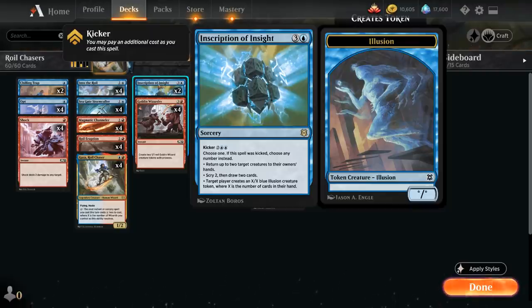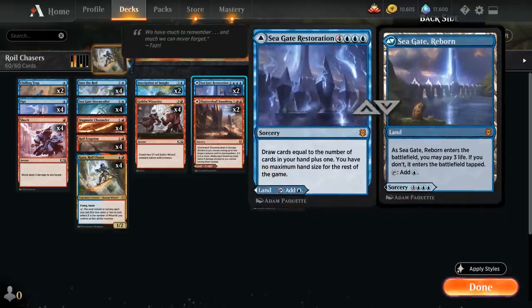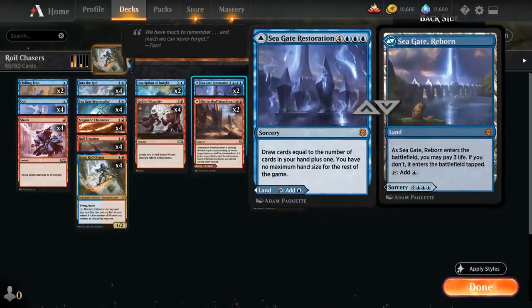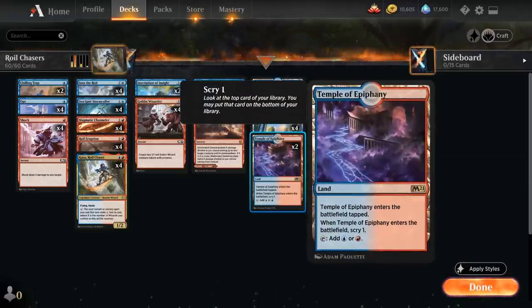Inscription of Insight also has kicker for 2 and double blue, so for 8 mana total we get to choose all 3 modes — another great way to leverage Kaza's extra mana. We also have dual-faced lands: Shatter Skull Smashing and Seagate Restoration, which can be played as untapped lands at the cost of 3 life. Smashing deals X damage divided among up to 2 target creatures and/or planeswalkers, doubled if X is 6 or more. Seagate Restoration lets us draw cards equal to our hand size plus 1 with no maximum hand size for 7 mana. The mana base includes 8 islands, 6 mountains, 4 pathway lands, and 2 Temple of Epiphany.